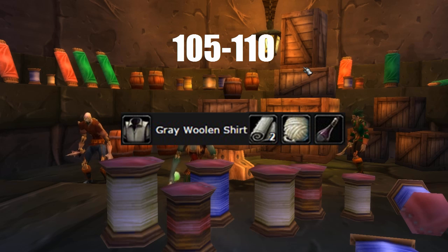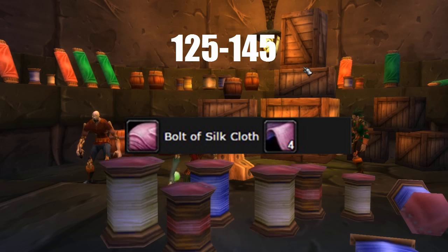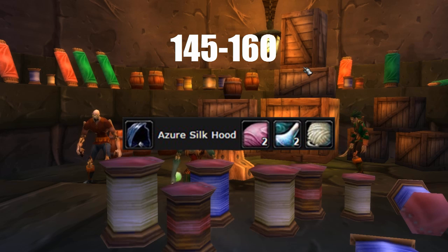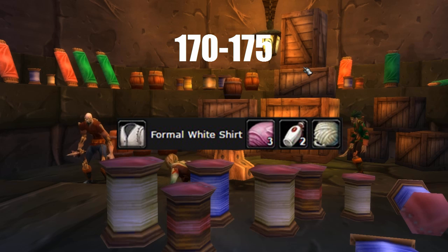For the 105 to 110 skill bracket you will be crafting Gray Woollen Shirt. For the 110 to 125 skill bracket you will be crafting Double Stitch Woollen Shoulders. For the 125 to 145 skill bracket you will be crafting Bolts of Silk Cloth. For the 145 to 160 skill bracket you will be crafting Azure Silk Hood. For the 160 to 170 skill bracket you will be crafting Silk Headband. For the 170 to 175 skill bracket you will be crafting Formal White Shirt.